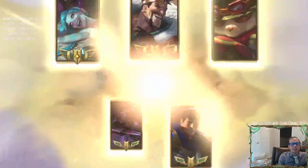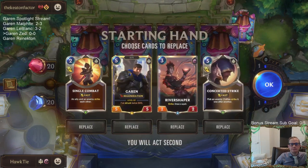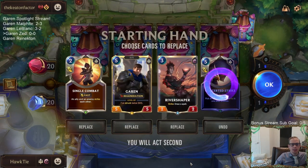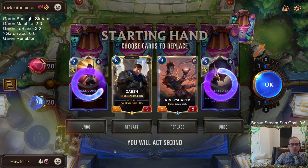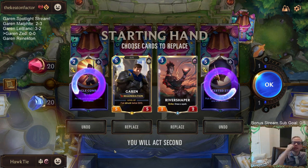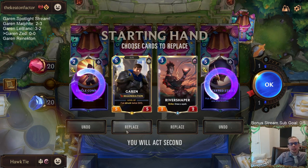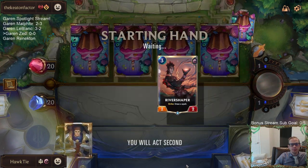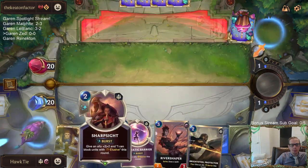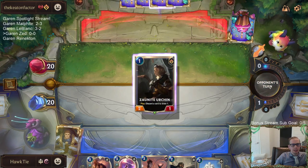Game 1 - playing against Draven/Jinx/Ezreal, so playing against hyper aggro. Can we stabilize? I've been keeping Garen - he's just such a good blocker. Maybe I need to mulligan Garen in these hyper aggro matchups though. Not the best hand.